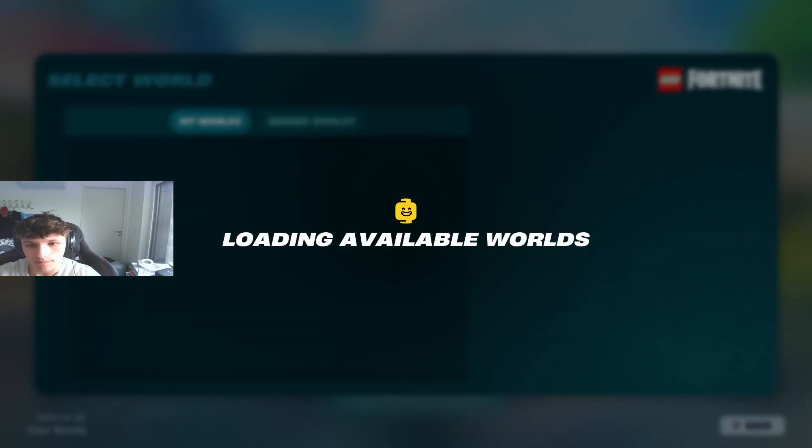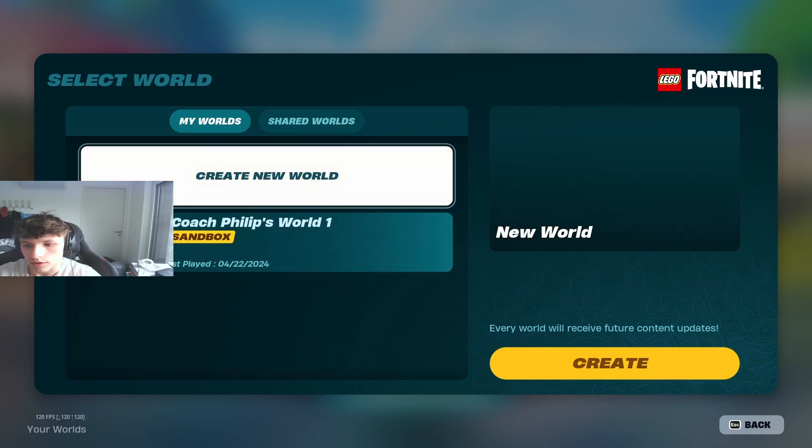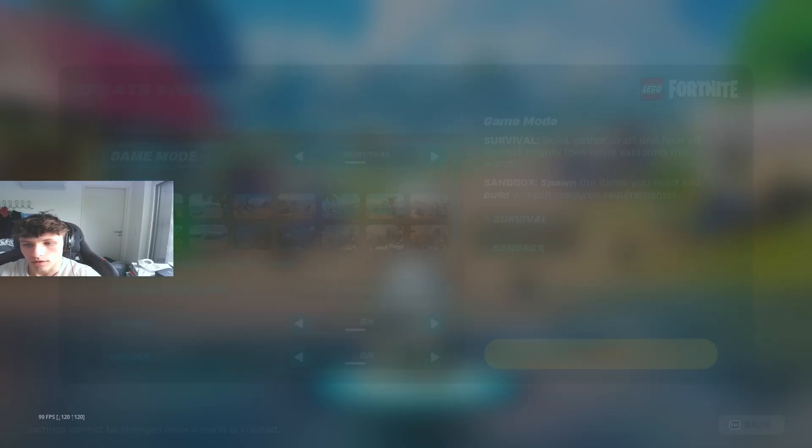Now you can click Select World. You can see a world I've already created. If I want to create a new world, you click on Create a New World, click on Create. Then click on which slot you want to have it in — you can just choose the first one. Click on Select.